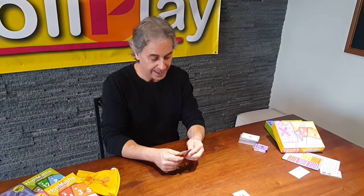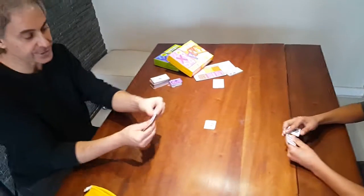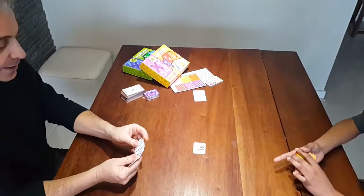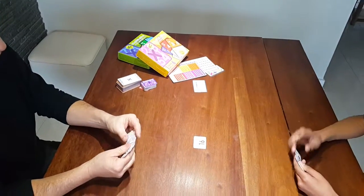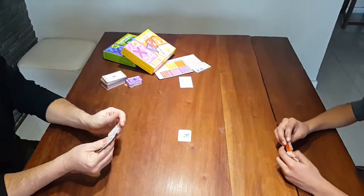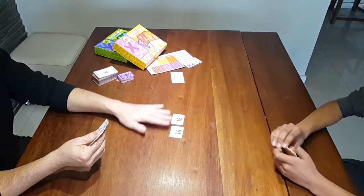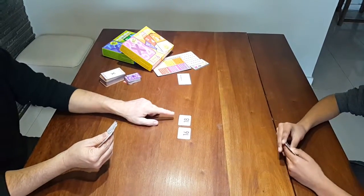Let's start. We have six cards each, which we took out of the Magic Solution Bag. Here we go — you can start. Two times nine is eighteen. Perfect, that would be the two times nine.